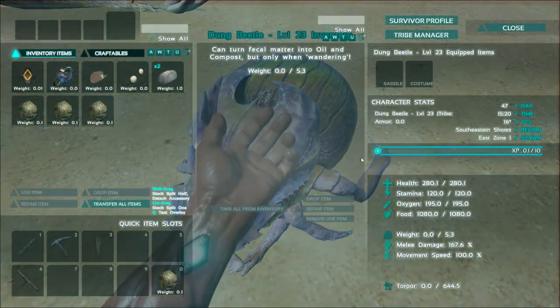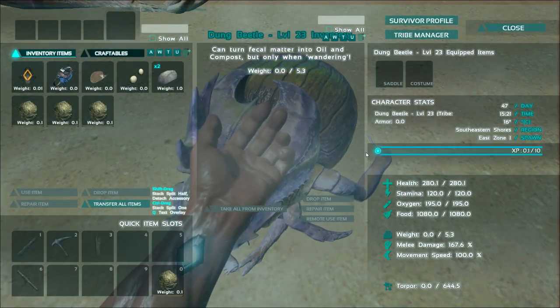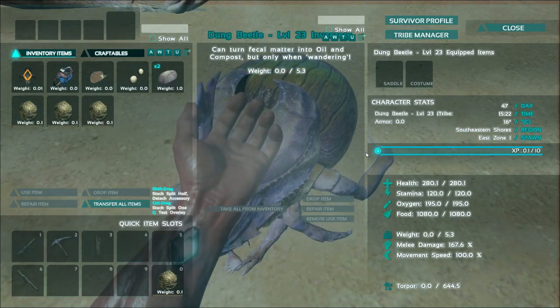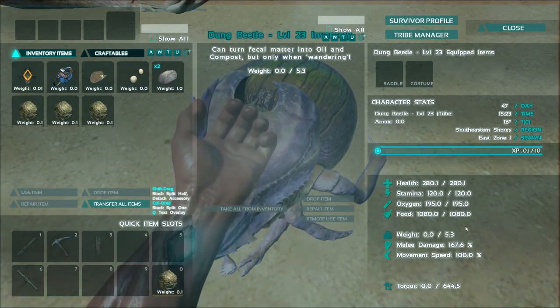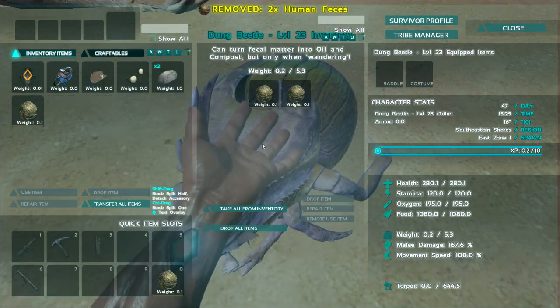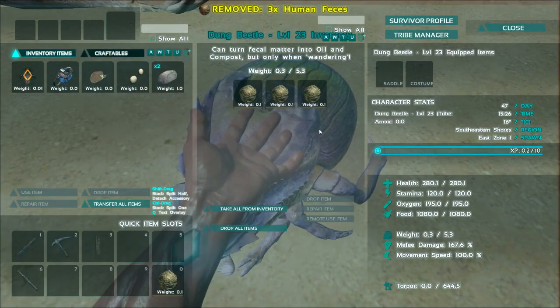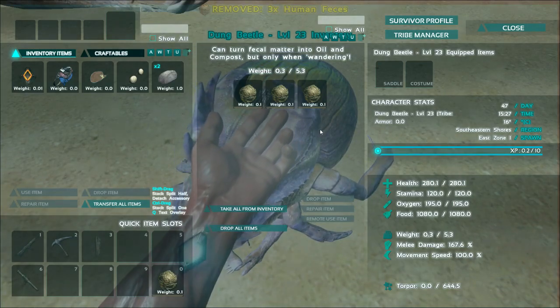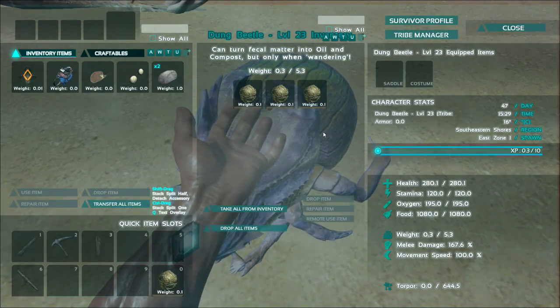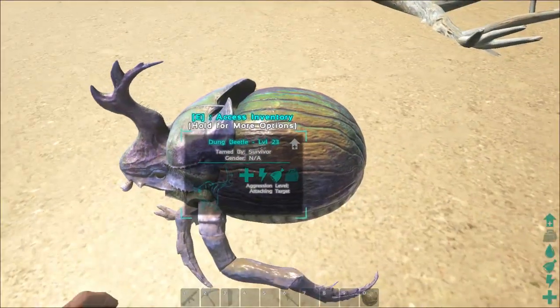Now, you can't ride this guy. Let's just see. 280.1 health, 120 stamina, 195 oxygen, 1080 food. Damn. 5.3 weight. I'm going to go ahead and put that in there and let's just see what he does with that. 167 melee damage and 100% movement speed. I guess we'll see what this guy can do.